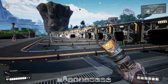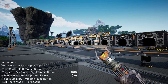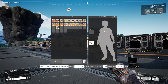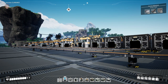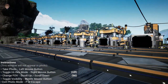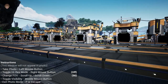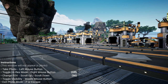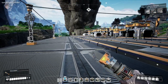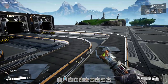Look at that, look how beautiful that is! I am so happy this is now in and it works. If we press P we go into photo mode - which is pretty cool. Let's go ahead and take our photo. I think that is going to be it for today guys. Thank you so much for joining here on Satisfactory, hope you guys enjoyed today's episode and I will see you guys next time, bye!